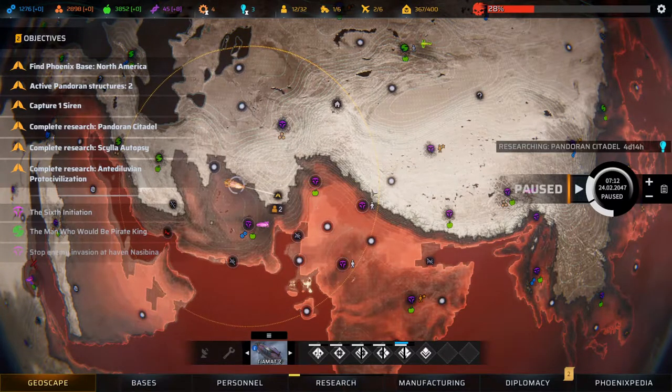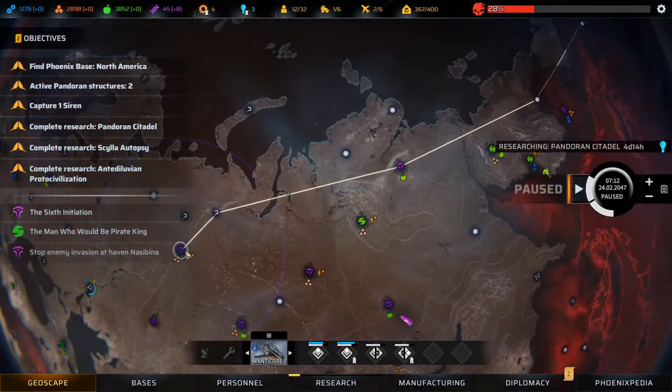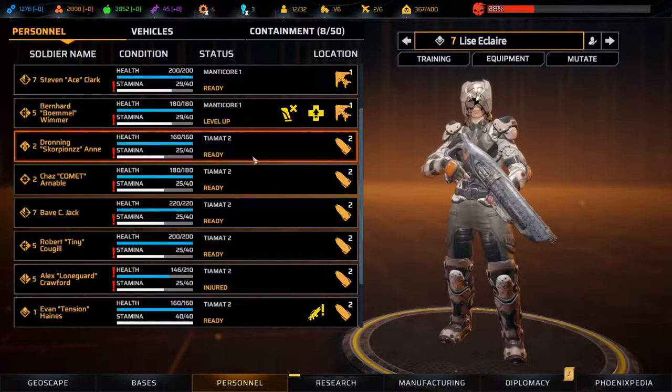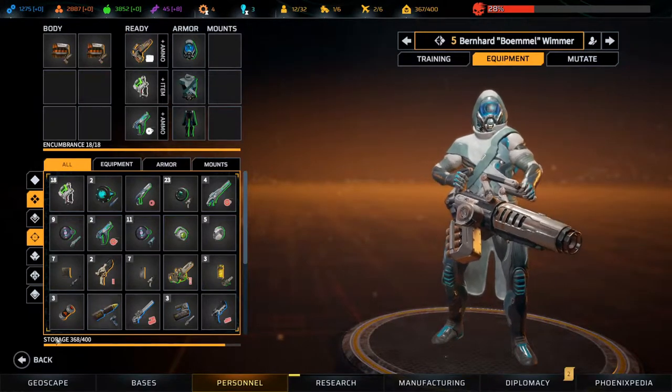Welcome back to Phoenix Point folks. We are heading back to base with the Tiamat to rest up a bit, and the Manticore is on its way over here to pick up the priest. We do have a couple of level ups and you need to reload.